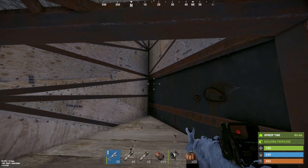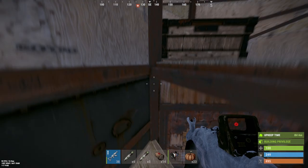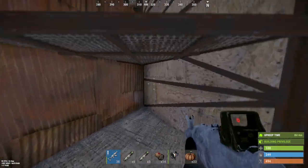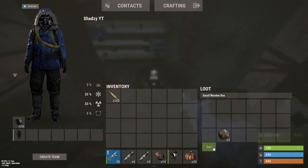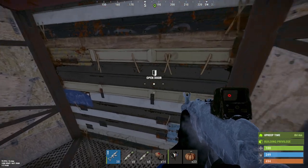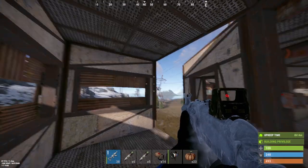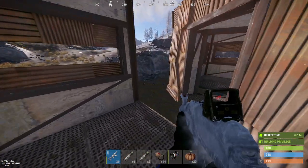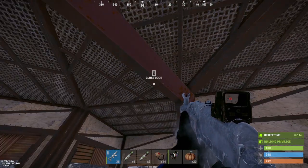Now for the interesting part — just kidding, there's not a lot going on here. Here we are, here's my roof. It's pretty shit. Got a little bit of kits in here. Got a little bit of garage doors here. Got a shooting floor — it's pretty nice. Nothing too serious.